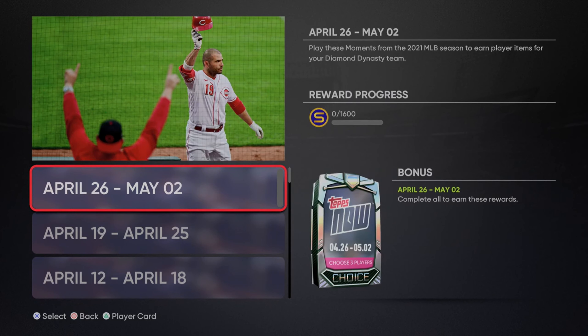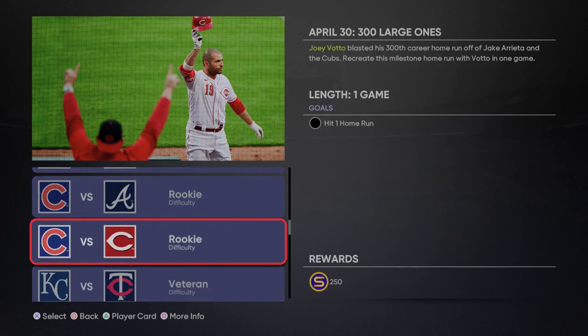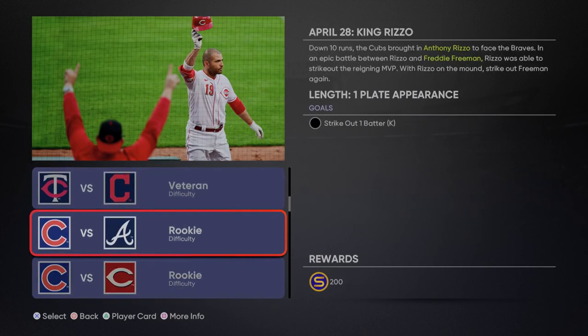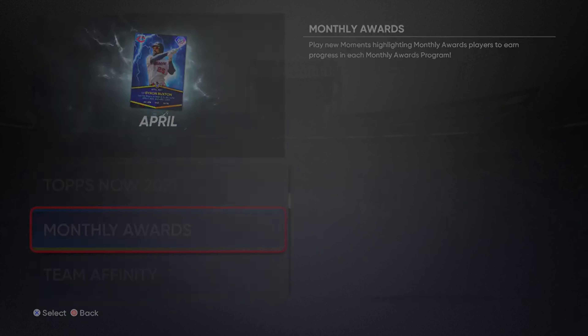The Tops Now moments have also come back again. This week you can actually unlock Anthony Rizzo as a relief pitcher. Within the last week, Anthony Rizzo actually struck out Freddy Freeman — it's crazy. It's such a cool moment that the creators of MLB The Show 21 decided to make Anthony Rizzo as a relief pitcher card. If you complete all of these challenges, you will get a choice pack for Tops Now, and in that choice pack you will be able to find Anthony Rizzo as a relief pitcher.